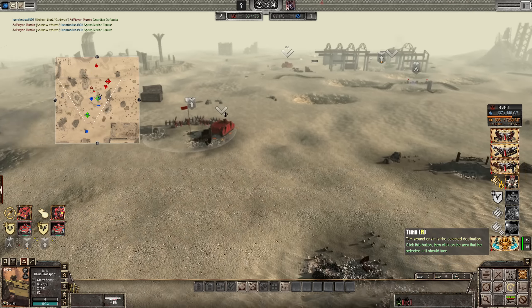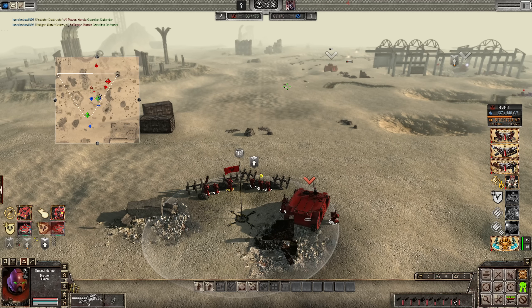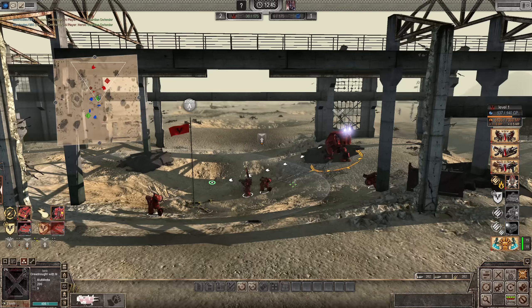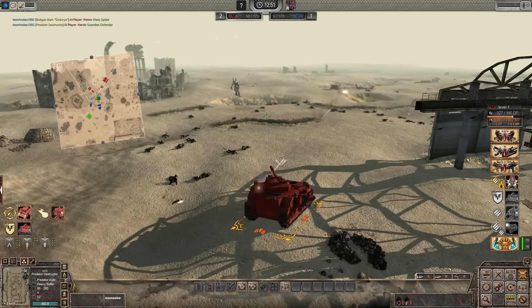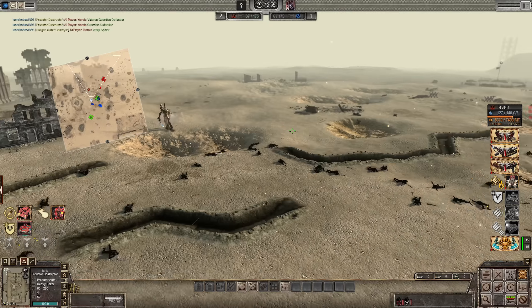May have to self-destruct that one — he's not doing anything. Fury and zeal, brothers! Going to support the predator. Craftworld Eldar on the surround. The dreadnought's taking massive gadget damage. What the hell is that? Warp spiders — the teleporting little buggers. I think that thing is damaged, not doing much.